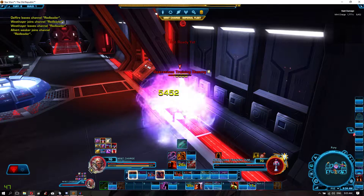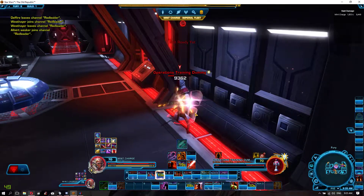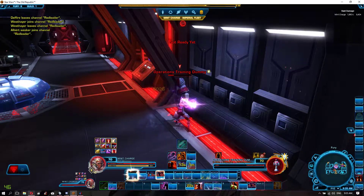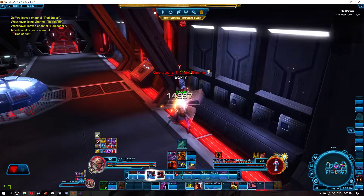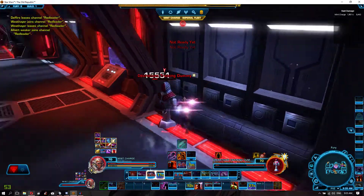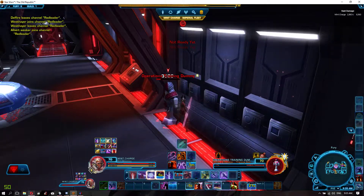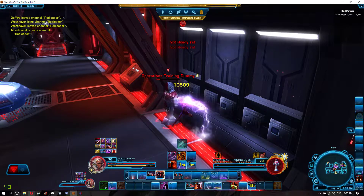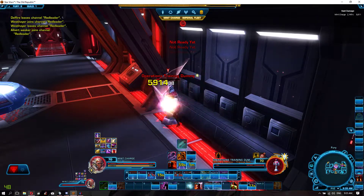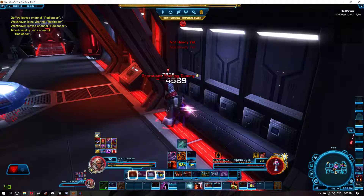It is kind of awkward when people tell you your DPS sucks. I do not like it at all, and therefore I've been trying to learn how to do something else, especially since on my actual team we have two Madness Sorcerers, which is even worse, to be perfectly honest, because they have yet to fix the Deathmark stacks — they still get consumed by other sorcerers and the Hatred Assassins as well.